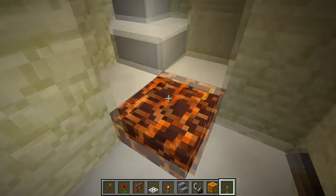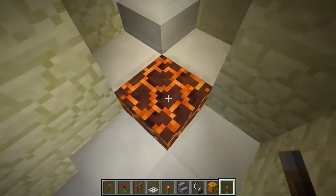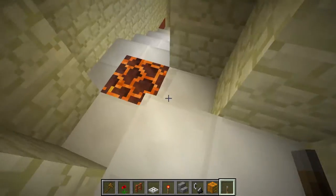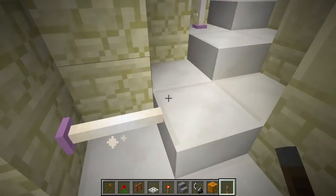Now these are the new blocks: end rods and magma blocks. Magma blocks do weird things with light, and the end rods are just awesome.